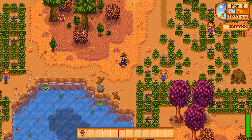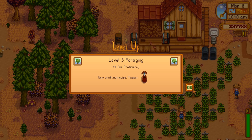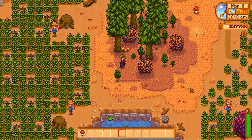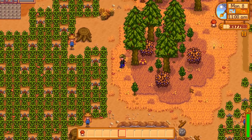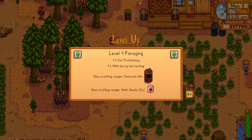At level three, we can make a tapper. Tappers are a little bit hard to make — they take hardwood and some other ingredients — but they can be worth it. You put them on trees and the trees produce different things depending on what kind of tree they are, three different types with three different products. The stuff you get can be sold, and the ingredients from tappers are used to make better things, such as rain totems, which I find very, very useful.